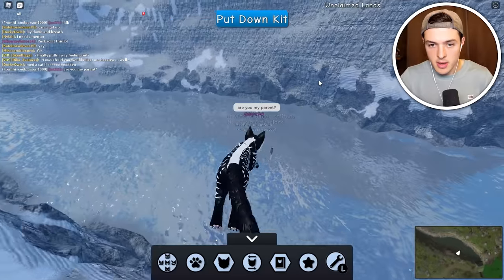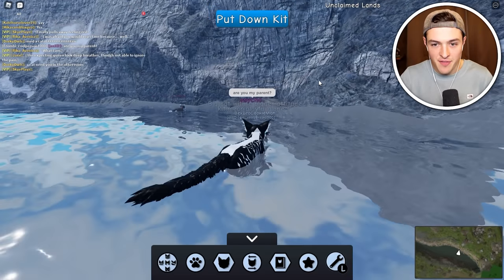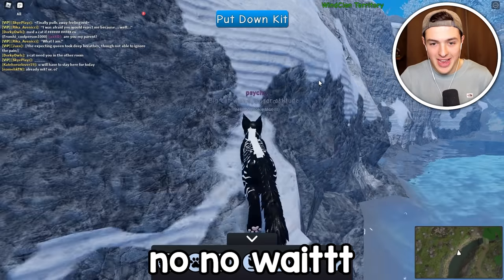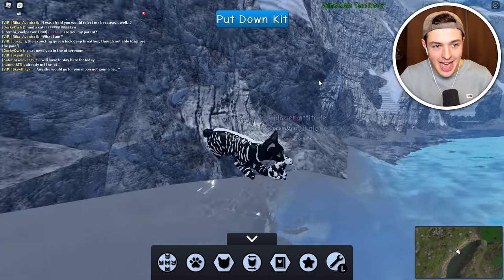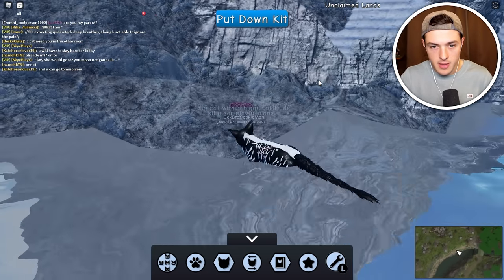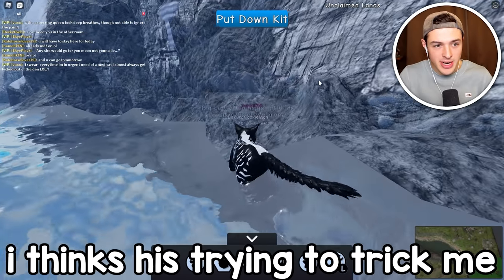We're jumping down — just jump in the water, we can parkour this easy. Adam, we have a slight turn of events here. Tiny cat is asking if I am its dad. It asked if I am the parent. Are you a traitor? Wait, wait — we can talk about this. It asked me — what do I say? Do I convince it to join us? No dude, this is a spy. I'm going to snap his neck. Calm down. Do you think it's just trying to trick me? He's trying to get on your good side — he's going to have you let your guard down.